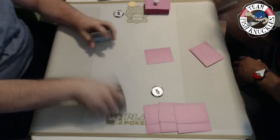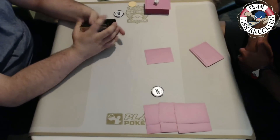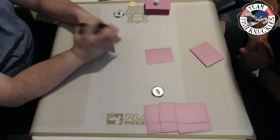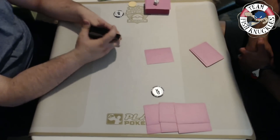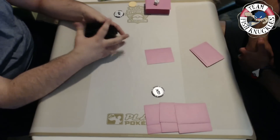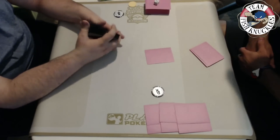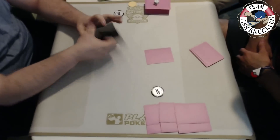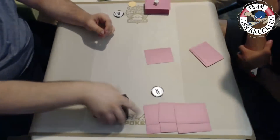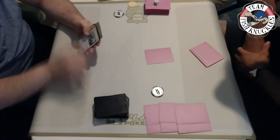We've had three mulligans so far. With Greninja, this list only has seven basic Pokemon - four Froakies, one Dragonchi, and two Staryus - so sometimes it's hard to get them. Take number four: do we find a basic Pokemon? We finally do.